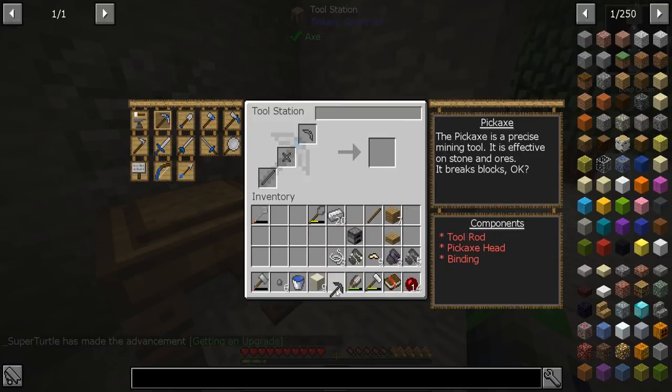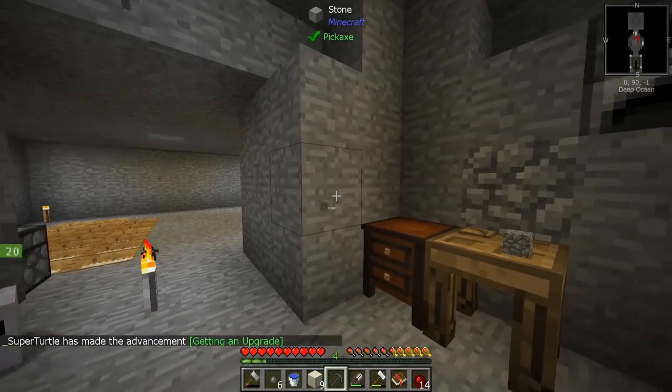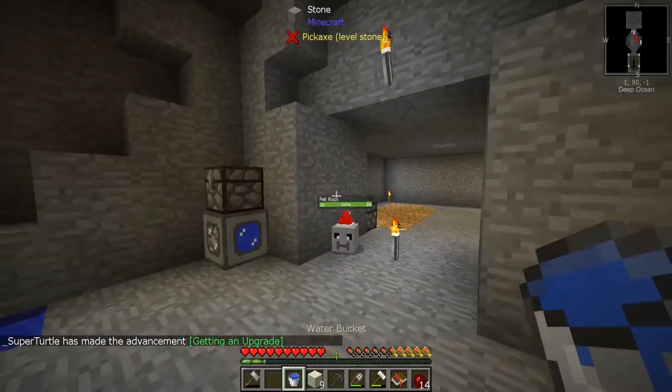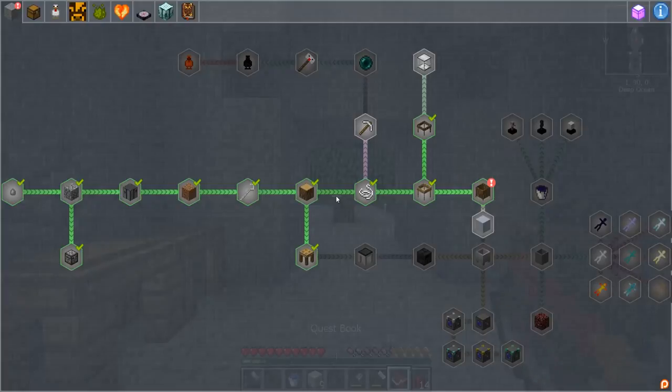You know what, I want to be cheap because that's how I keep my diamonds — that I don't have. You go here, bing bada boom bada bing — clumsy and 16 durability. Getting an upgrade! It's better than what we had, which was just our hand and a hammer. Okay, so what does the quest book say about Tinkers?